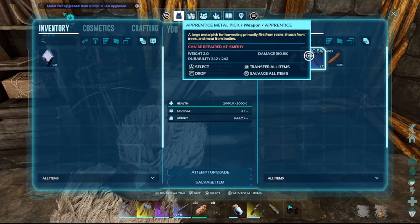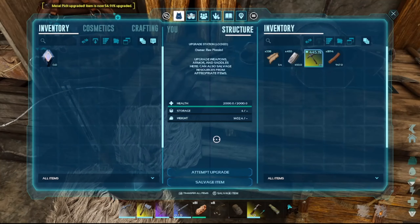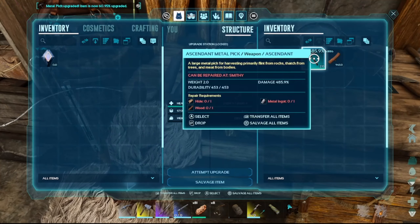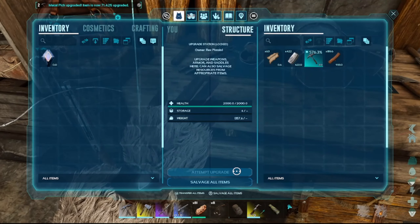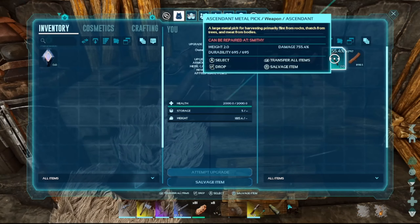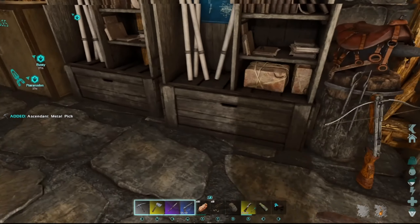And now we've got an apprentice! I'm going to keep going and see how far we can get it, and then obviously we can blueprint it afterwards as well. Let's see if we can get this to ascendant. We have! We've got it to ascendant! It's 100% upgraded — when I click that, there is no more option to upgrade it, so that's fully upgraded. Let's blueprint it.